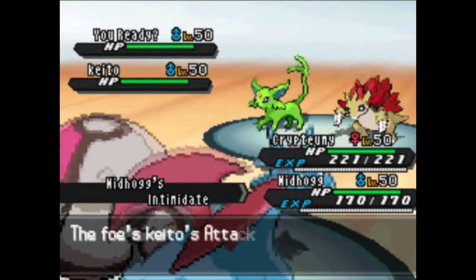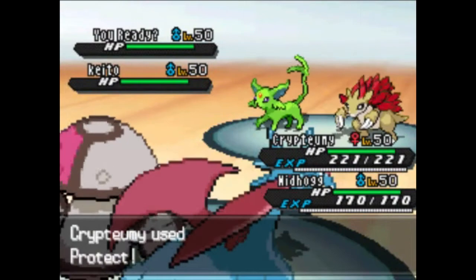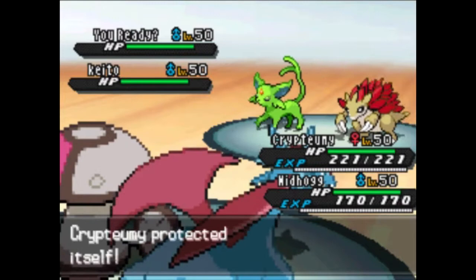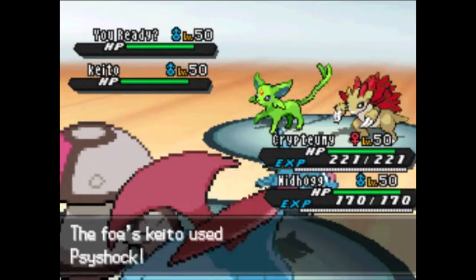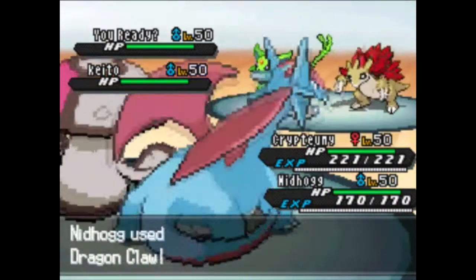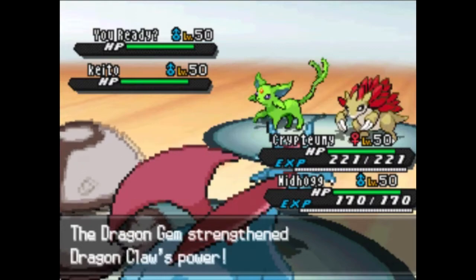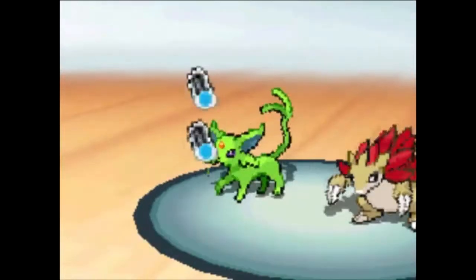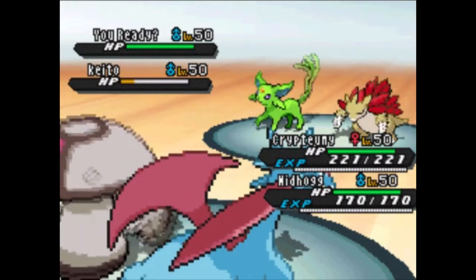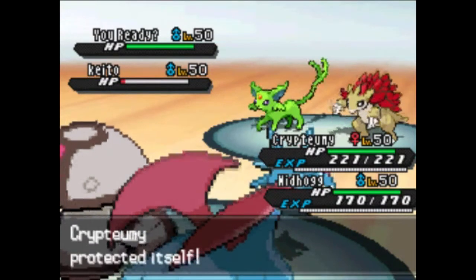I just wanted to start off with Salamence to get the Intimidate on his side of the field. If he didn't start off with physical attackers I could obviously just switch out. I was worried about Psychic or Psyshock from Espeon, so I protect with Amoonguss. I didn't see any reason to go for Rage Powder because Sandslash could not KO Salamence with Stone Edge after an Intimidate cut his attack. A Dragon Gem boosted Dragon Claw is surprisingly not going to be enough to KO Espeon, which means he's probably max HP, max speed or something like that.